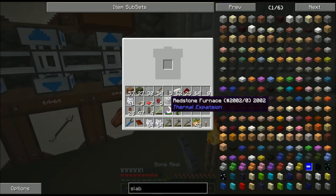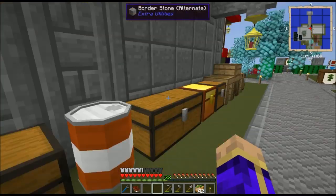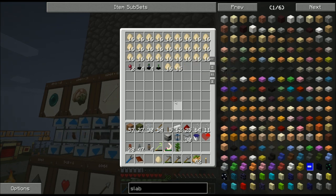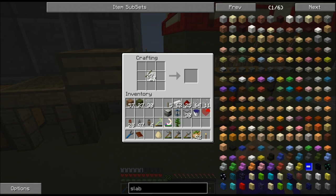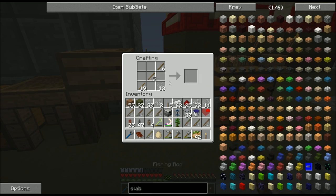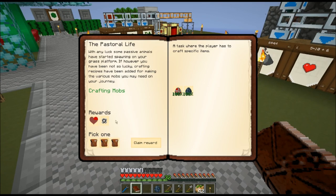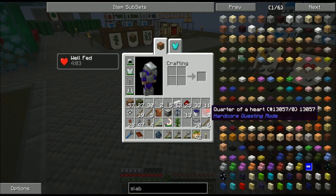There was one other quest I needed to complete — I needed to make a squid spawn egg. To make one, all I need is one chicken egg, some string, and some sticks to make eight fishing rods. Place the egg in the center and surround it with the fishing rods. Because fishing rods cannot stack, you can't use NEI to shift-click this recipe into place. The Pastoral Life quest is now complete. I get a single-use safari net and another quarter of a heart container from the reward bags.